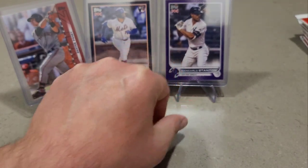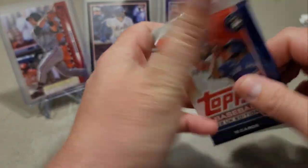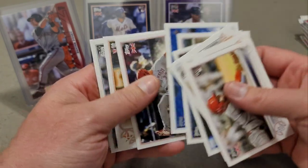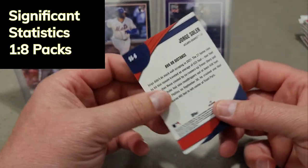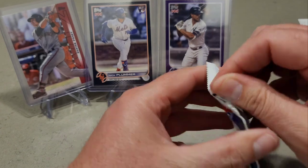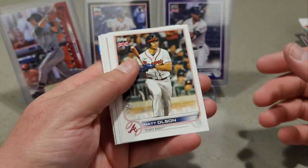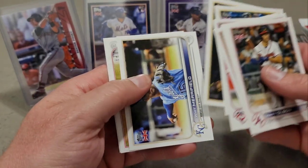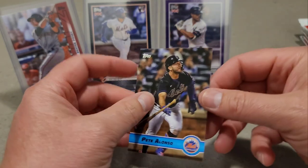I don't think you're ripping a regular hobby box of Topps flagship and getting three parallels — you might get two, maybe three. I remember my hobby box of Series Two last year — here's Jorge Soler and that is the Significant Statistics insert. I think it yielded two or three, maybe, if that, and they weren't this low-numbered either. Matt Olsen, Noah Syndergaard, Royce Lewis rookie card, and we have a Pete Alonso Premier Gold.